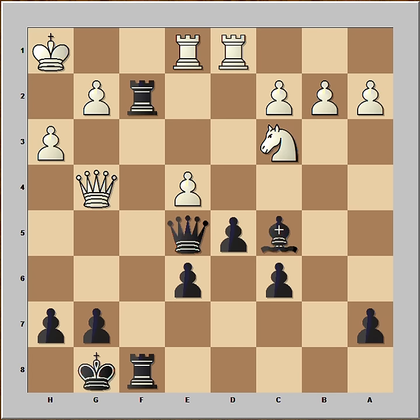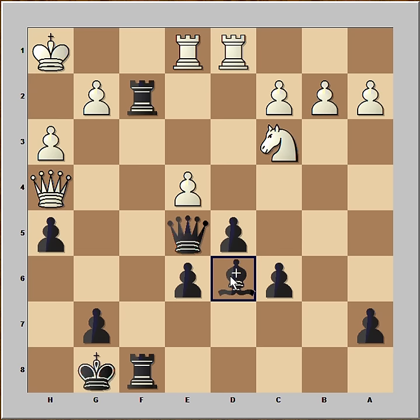White is fighting back with e4. And now h5, attacking the queen. The queen hasn't got many places to go, so queen to h4. Bishop to d6 — that is checkmate on h2.